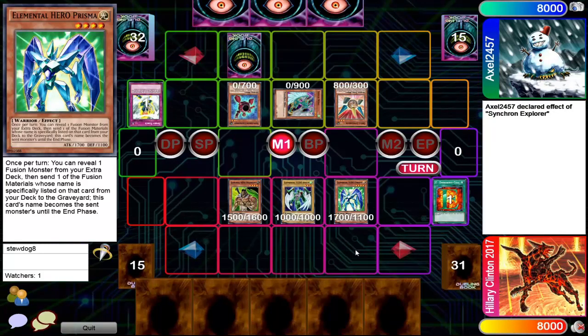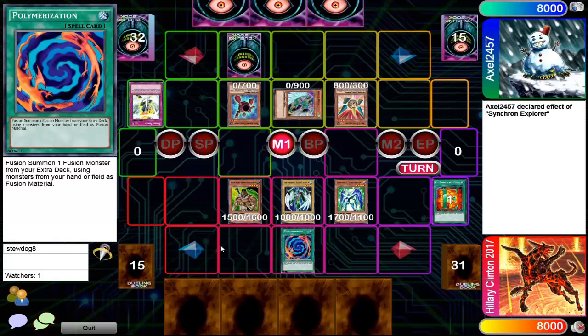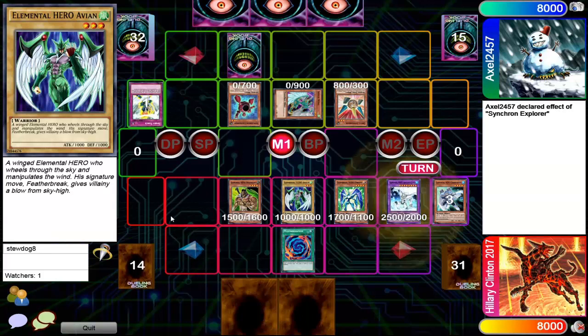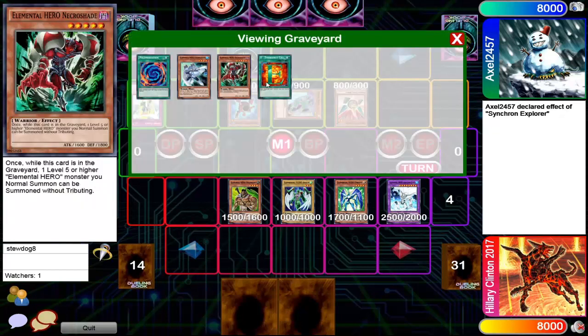I remember that extra deck. Gonna flip summon Avian. Then activate Polymerization — you really didn't have to flip summon Avian; I guess you could try to bait out a Trap Hole maybe. But going Poly purposely — negate for Absolute Zero. Giving up Bubbleman and an Acroshot here. Powerful Absolute Zero, get in there — he's just gonna attack.